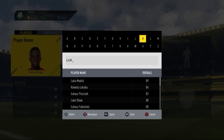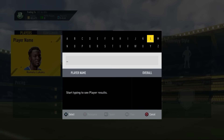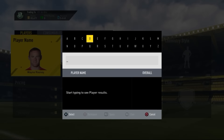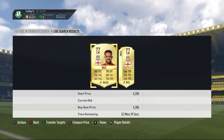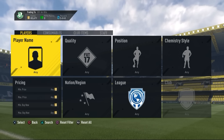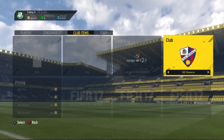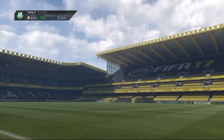The next method is converting strikers to center midfielders. One of the Origi cards converted from striker to center midfielder ended up selling on a bid for 2,000 coins, while Origi normally goes for about 1,000 coins — that's 2,000 coins profit. Bid on these converted cards because not many people look at them in the center midfielder position, but they do sell for the right price.